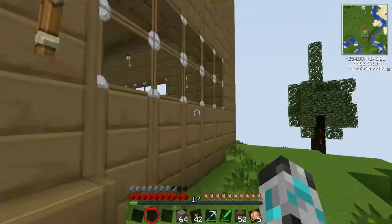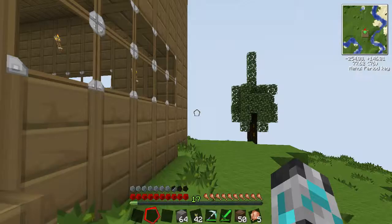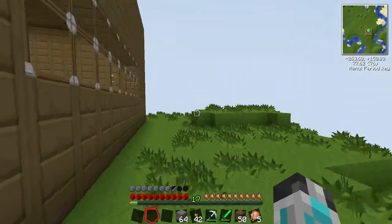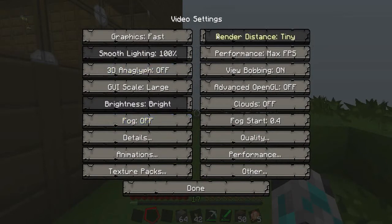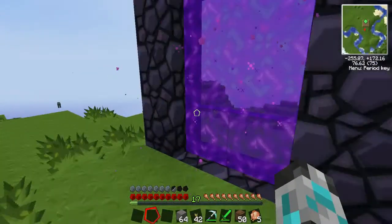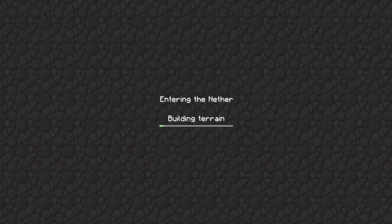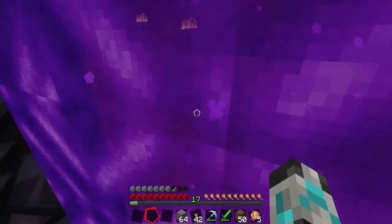I already made the portal so I didn't have to waste a lot of time. Let me switch some performance settings - there we go. I just made it from behind. I was mining for obsidian earlier. Alright, let's go in. I've got a feeling I don't have good armor - I only have iron armor, so that's bad. Hopefully zombie pigmen don't start hitting me because that would be very bad.